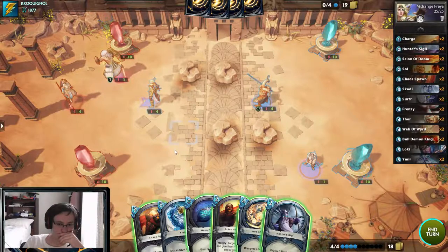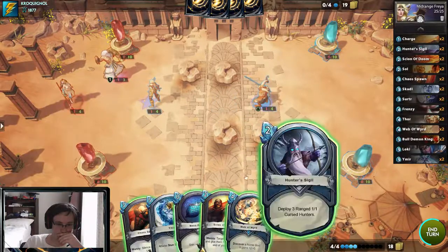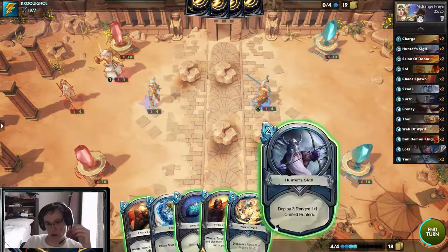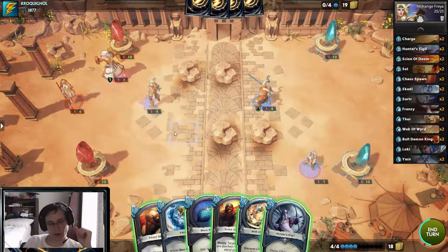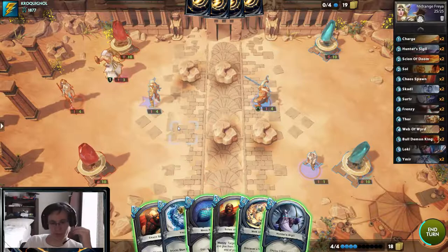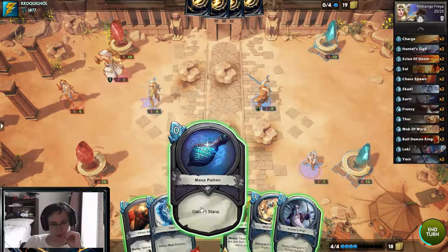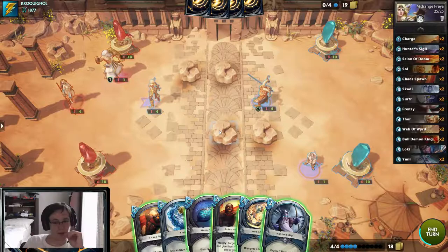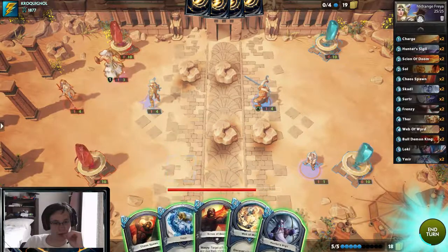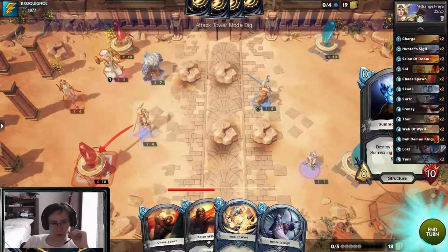Next turn I'm kind of looking at Chaos Scion, or Hunters, or if I draw into a Charge — hopefully into Charge. I can't draw them both. I think my best play is Coin Ymir like I originally planned. I'll threaten the stone with it, a little whack over here.